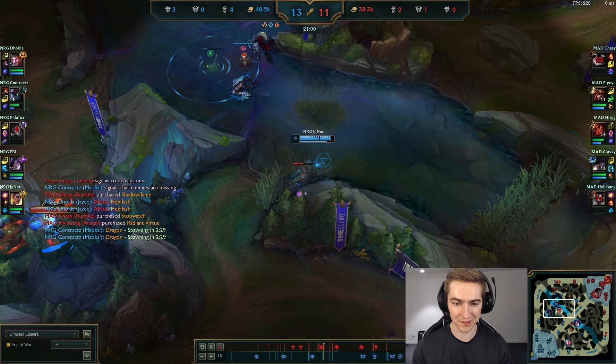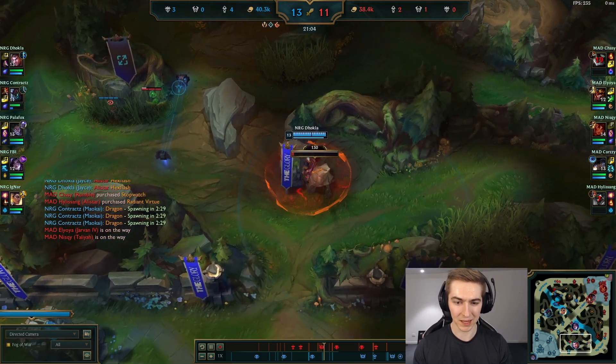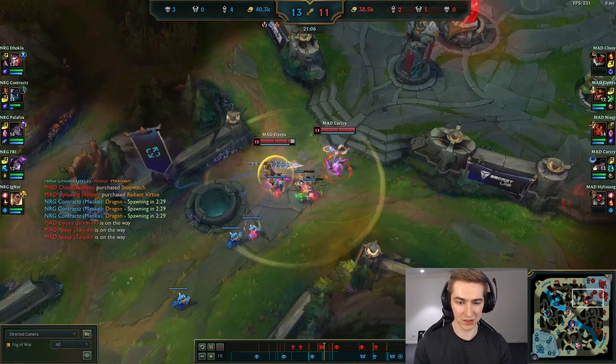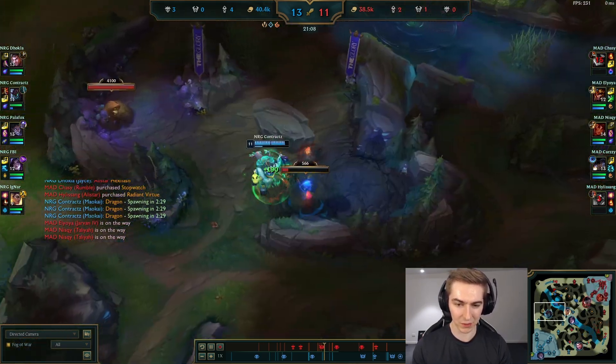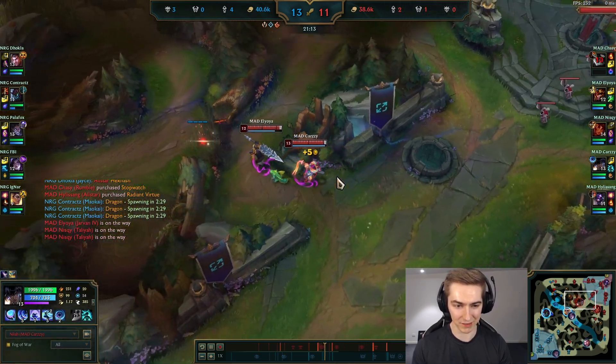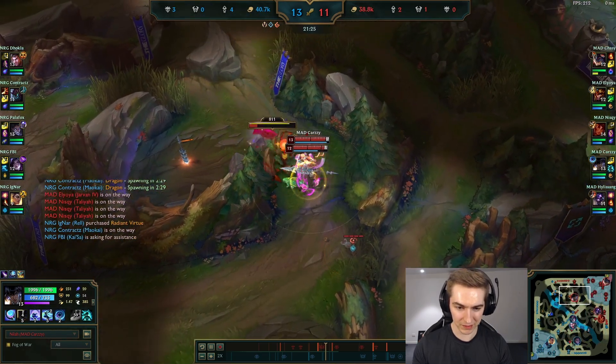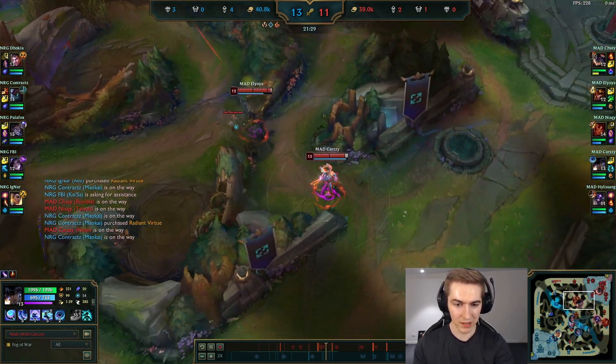Being down in tempo means they're going to be able to push out waves that MAD has to answer, and take over a side of the jungle where MAD has to retake one bush at a time. The way to play against that is to push out waves, make someone answer, and then take over your side of the jungle one bush at a time. MAD Lions is doing that — Jarvan is flagging one bush, even leashing the red, keeping his AD carry alive. They feel very pressured from being down in tempo and wait until the rest of their team is alive.